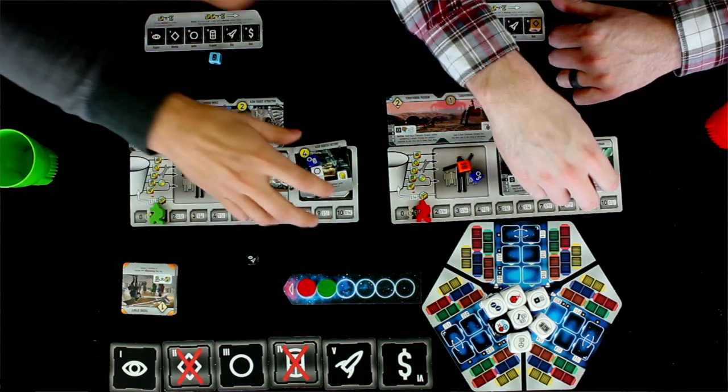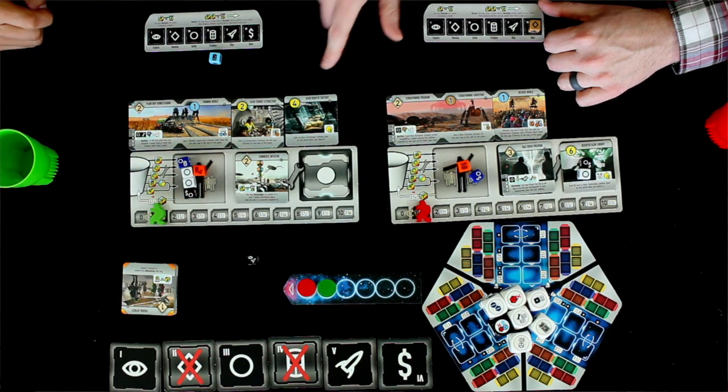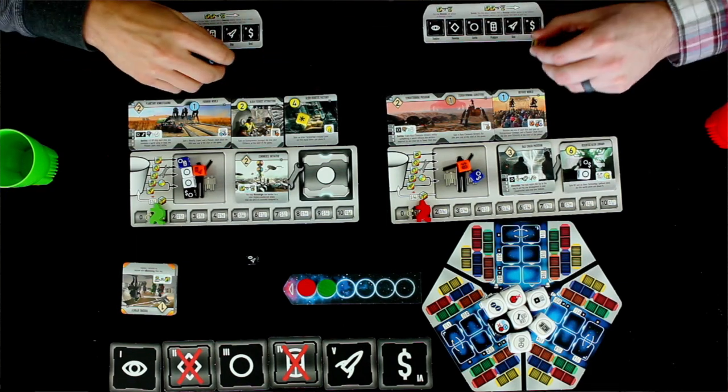Look at that early die roll! It's pretty obvious what I'm going to do — I'm just going to settle it. Boom! That was amazing; that doesn't happen very much in gaining alien technology. Here is your yellow die to put on the board.